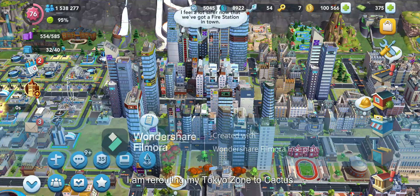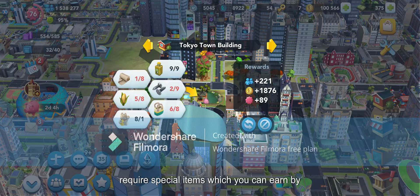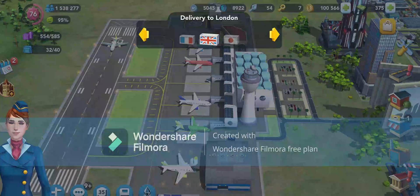I am rerouting my Tokyo zone to Cactus Canyonland and also the Parisian zone to Green Valley. To upgrade these foreign buildings, you require special items which you can earn by doing deliveries via the airport.